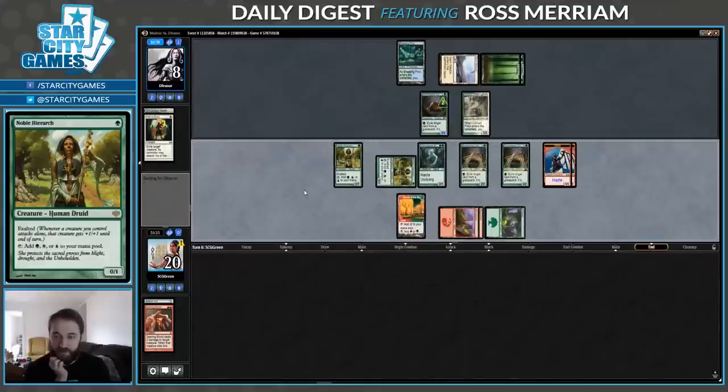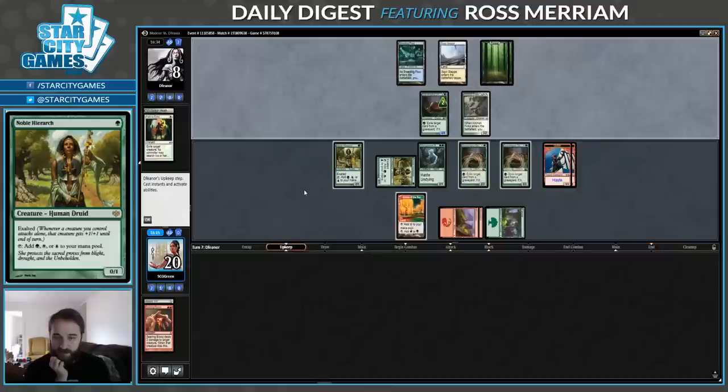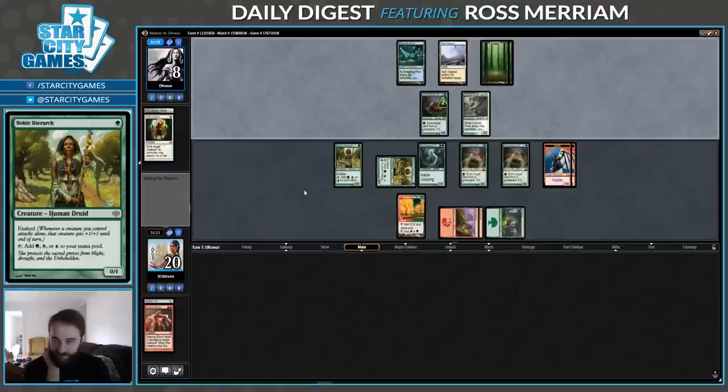I can actually attack with Ooze as a 4/4 — that's a fine attack. If I trade with theirs, I have a second to exile the creatures and get big. The Finks is just a chump block, so they have to play something else here. Wish I had Bonfire of the Damned in my deck — I would love to draw Bonfire of the Damned. But who wouldn't?